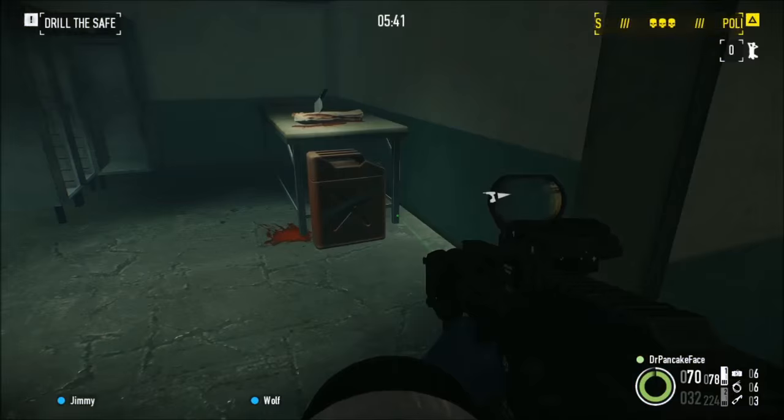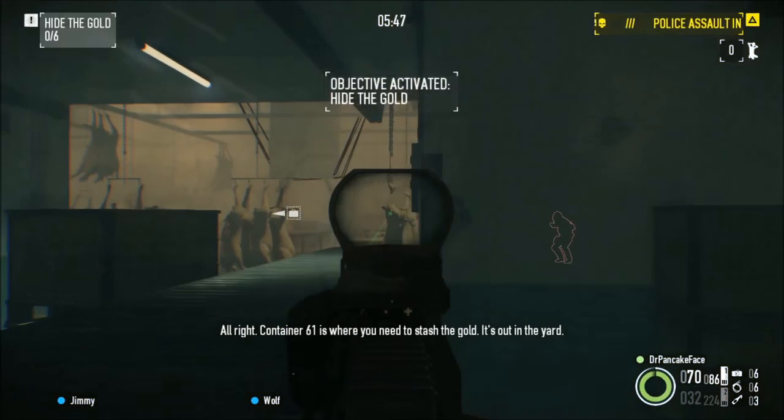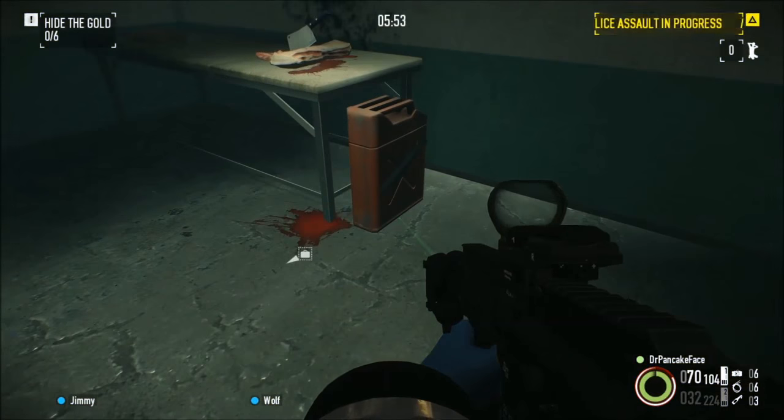Here we have gas can number 6. It is right next to where gas number 5 was — gas 5 was right here. There's the security van over there. If you look in this room right here, you will find gas can number 6.